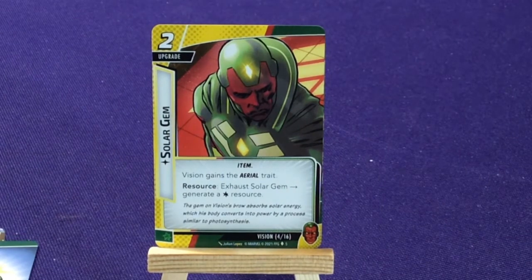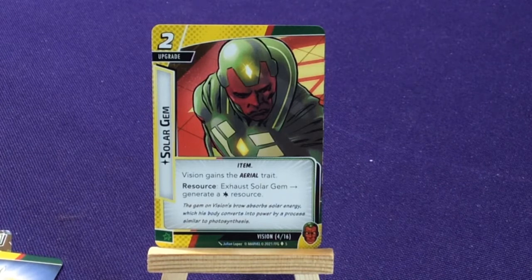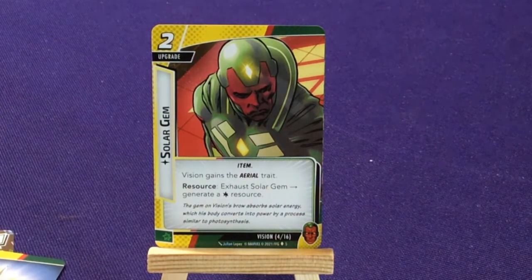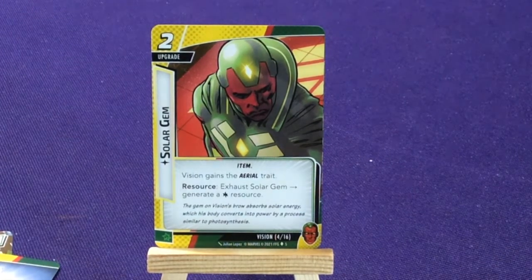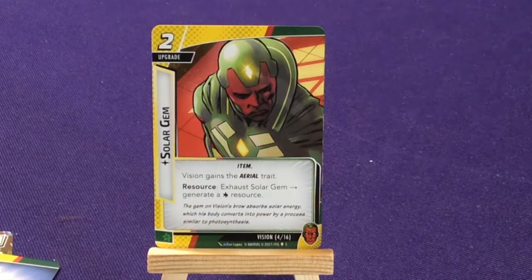We have Solar Gem upgrade, a two-cost item. Vivian gains the Aerial trait resource. Exhaust Solar Gem to generate a wild resource. The gem on Vivian's brow absorbs solar energy, which his body converts into power by a process similar to photosynthesis. You play this and you get a free wild resource every turn — and the Aerial trait is definitely nice.